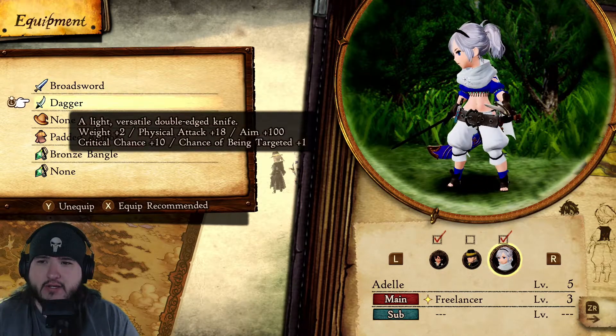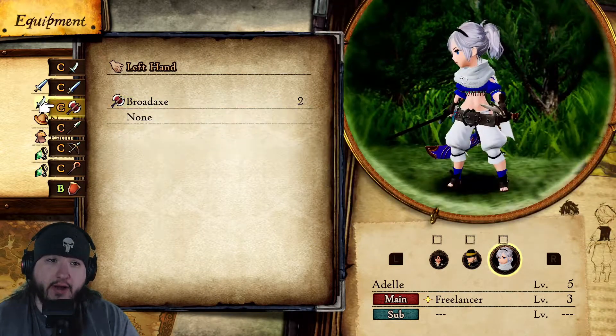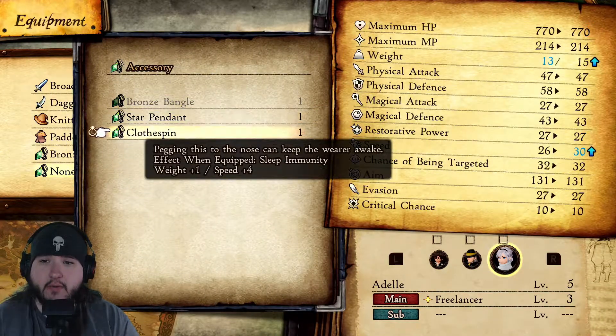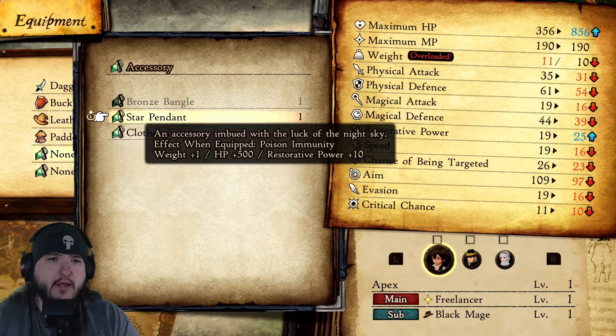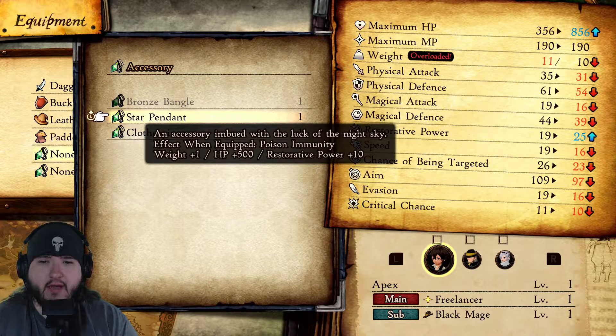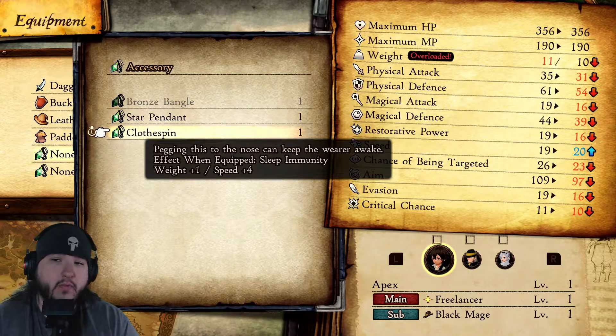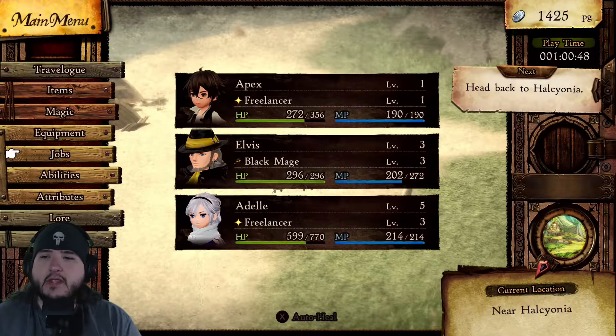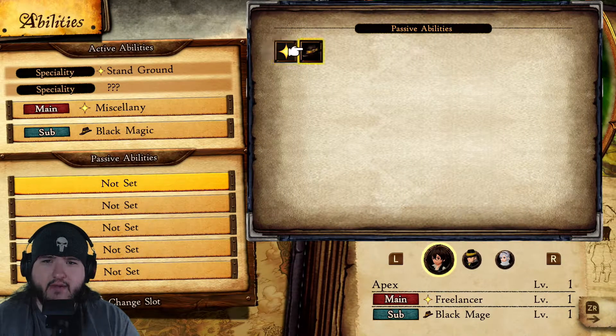Broadword and a dagger dual-wielding — I don't think I can help you. I could give you a broad axe but that puts you overweight. I can give you a knitted hat that makes you a little bit better. Looking at accessories: 500 HP, restore to power, poison immunity — on hard difficulty a Star Pendant might not be the worst thing, immune to poison sounds pretty good, but we need one extra weight for passive abilities.